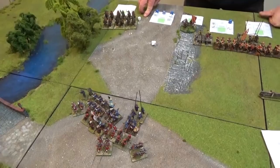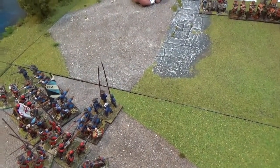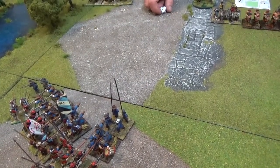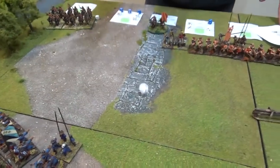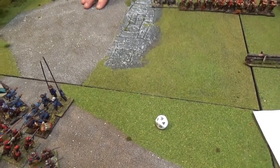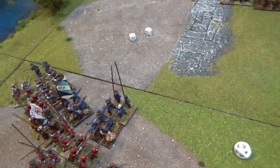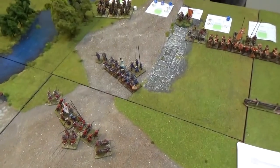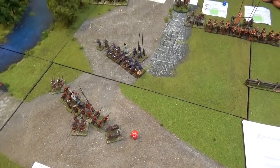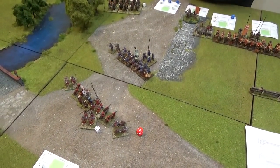The parliamentarians must make a morale check for losing the combat. Testing at minus 3 for stands lost and minus 4 for losing combat - so minus 4 effective. They are going to fall back - 2d6, that's 11 inches. Off they go. The royalists are going to pursue - 2d6 but only 3 inches because they are disordered. They don't make contact, so they move 3 and stop. Next order dice - 2 green.